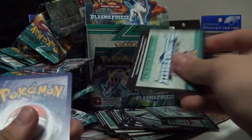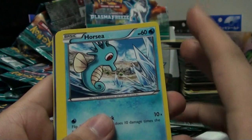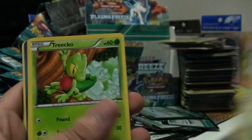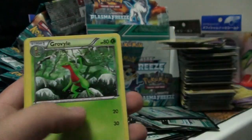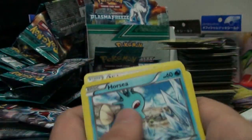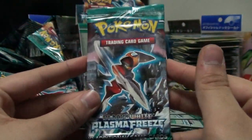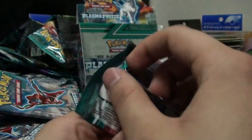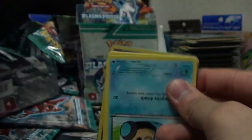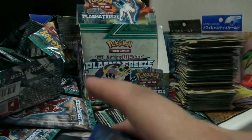Two packs left. Horsea, Yamask, Weedle, Eevee, Trico, Shadow Triad, Grovyle, Nidorino, Sandile, and Nidoqueen. This last pack was stuck - it didn't want to come out. That could mean only one thing - it doesn't want this video to end because it knows it's a disappointment. Temple, Phanpy, Pachirisu, Eevee, Hoothoot, Team Plasma Badge, Dragonair, Mawile, Nidorino, and Nidorina. That's not an EX. That's not even an ACE SPEC. That's not even a Keldeo - it's a Seismitoad.